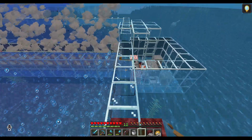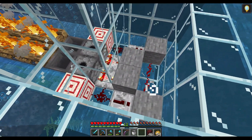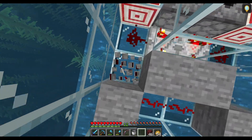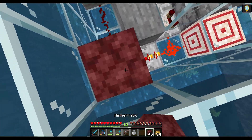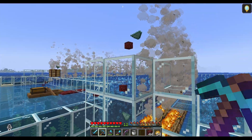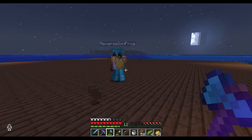Did you put the hoppers in wrong? No, look - the stuff's in the dispenser. Definitely not because I put the repeaters in backwards. Look at all that goodies. The farm is now complete, minus the storage system and the AFK tower. We just need to light up the roof here, but it's already producing quite the amount of stuff.